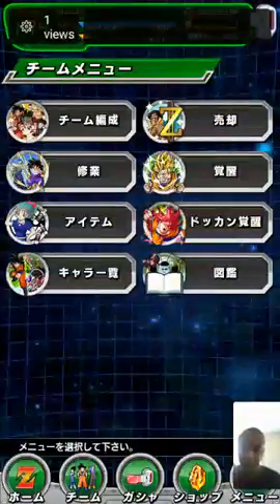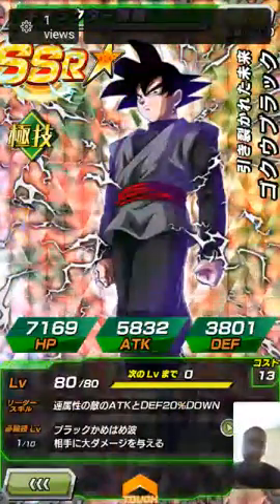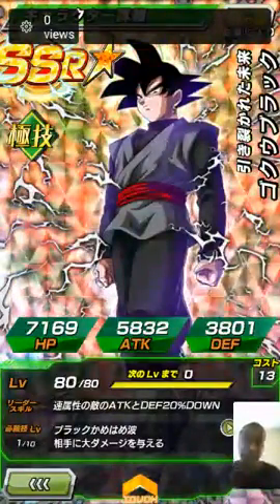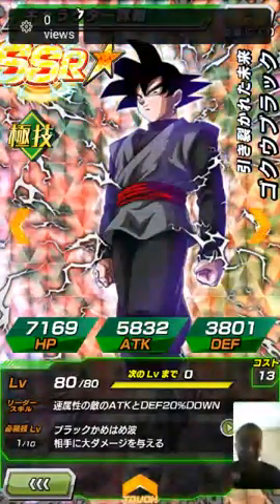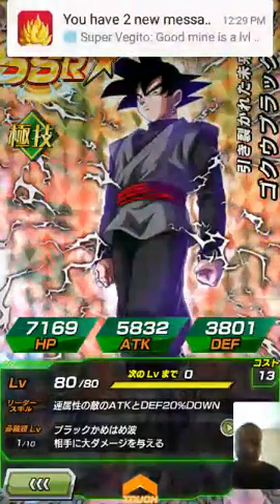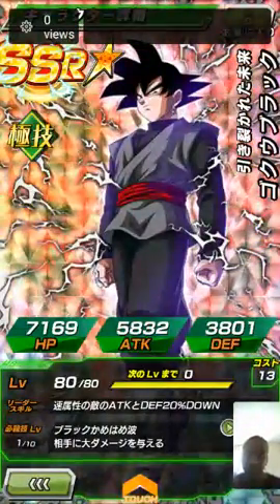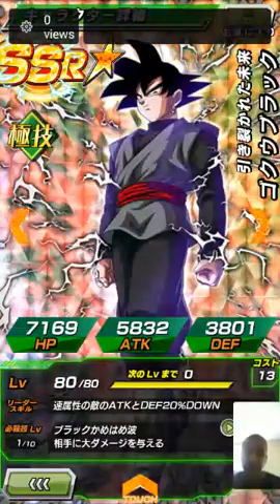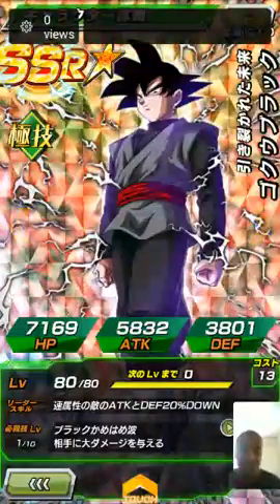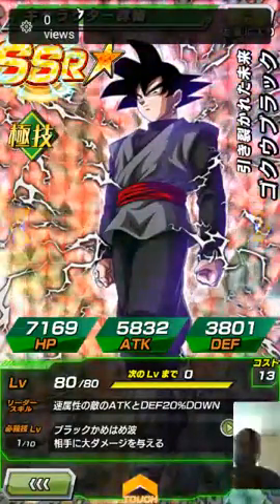Almost forgot — here is the tech Goku Black card. You get him already awakened as an SSR, super tech type. His stats are 7,000 HP, attack close to 6,000, defense at 3,800. I already maxed him out so it's a lot easier to see his full potential.